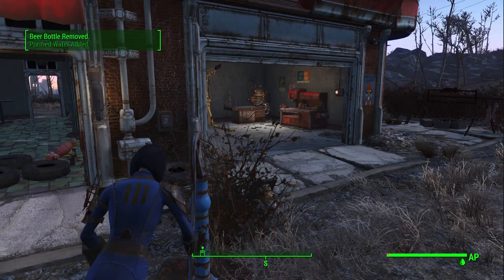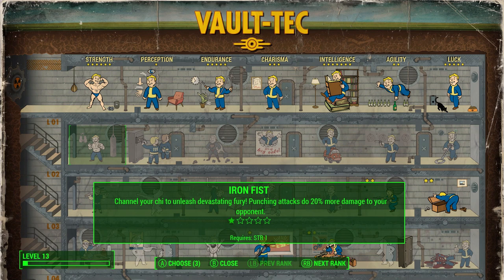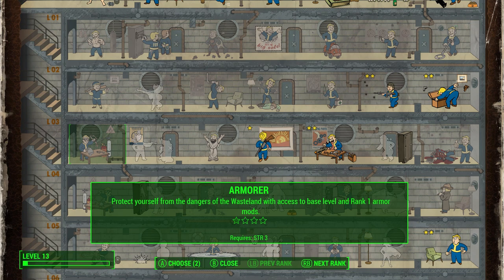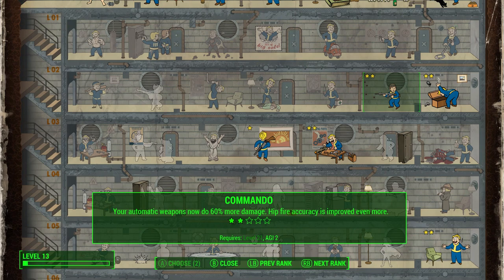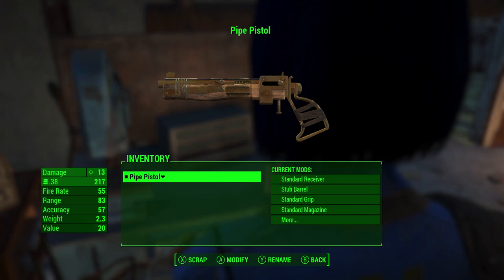For our next level ups we're going to go with Gun Nut, and I'm going to save two perk points for Rifleman. The reason we don't need armor upgrades is because you don't get dense armor until Armor rank 3, and you can get padded right off the bat — so there's really no benefit. Perk points are valuable and you want to spend them wisely early on, so I'm going to save the rest of them.